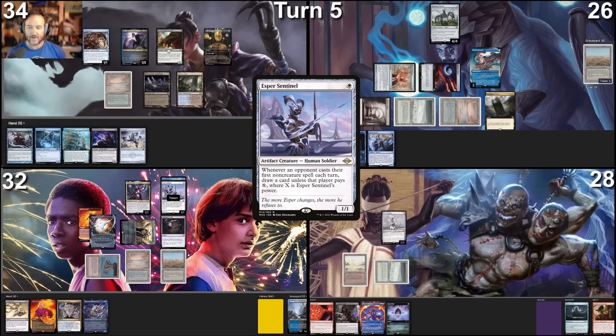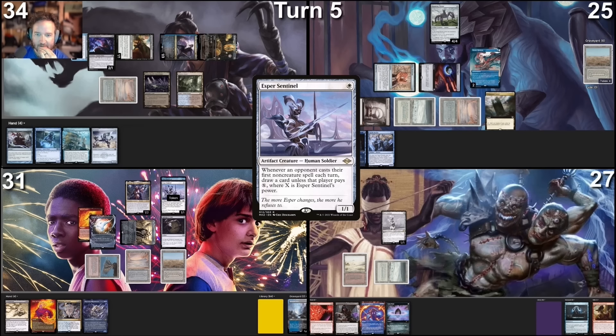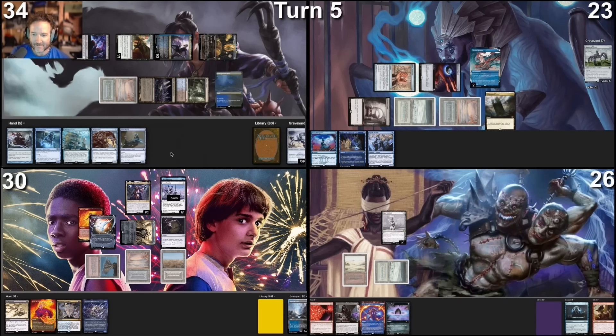We will untap, draw a card, move into combat. We'll send Wing Crafter at Pontus, Fourth Bridge Prowler at Bear, and Flying Yuriko at Mons. No response, no blocks — I take one. Ninjutsu Wing Crafter, Dokuchi Silencer. Pontus will take two. I'll stack it so Yuriko's triggers go first, then Dokuchi's trigger. We'll flip — that is an Underground River, and that's a Silver Raven. You all take one. I'll just say on the record, I totally forgot that Roaming Throne has Ward 2. I will pay 2 using the ability from Dokuchi to discard a card and destroy Roaming Throne. For my other game action, I'll put an Underground River into play. I'll pass.